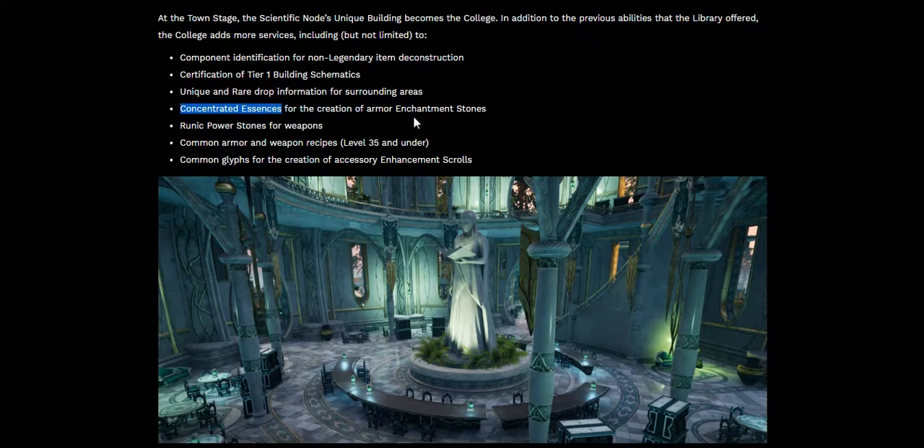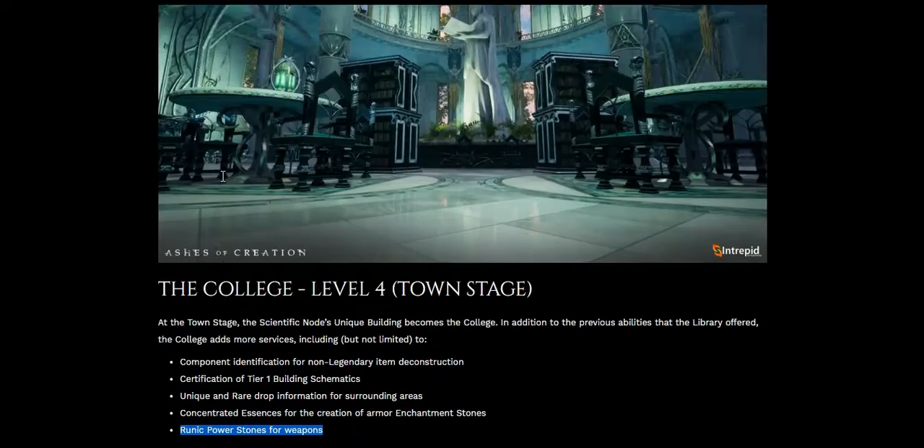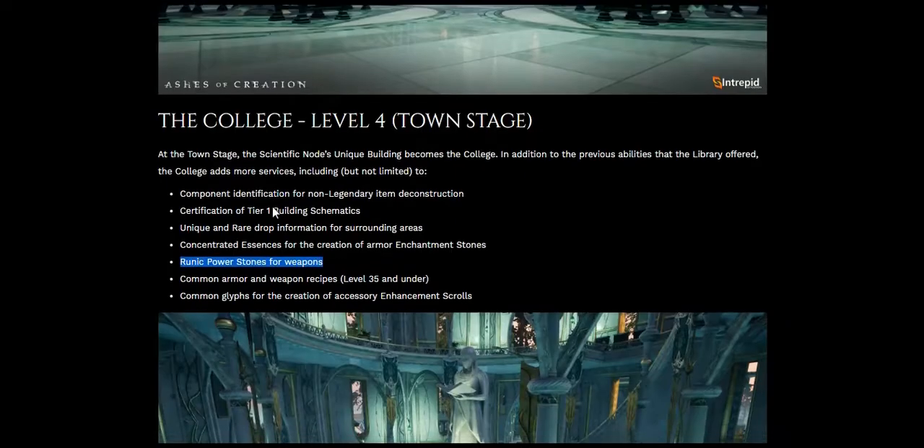Runic power stones for weapons — just like the runic power stones power the armor at the library stage, now at the college stage you'll be able to power your weapon. Remember that video of Steven and his friends attacking that castle with all the glowy weapons, running at night? The glowy stuff on the weapons is created by runic power stones.